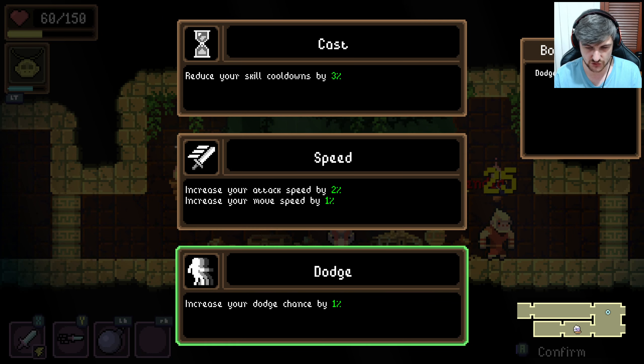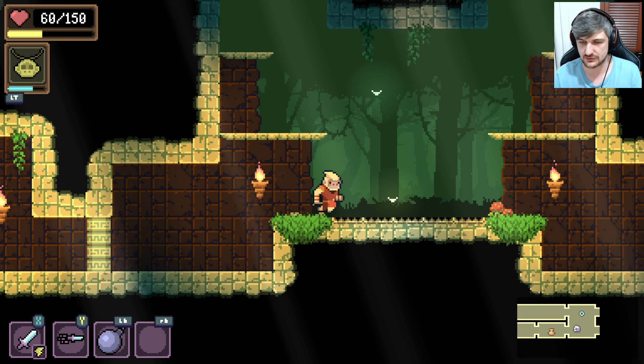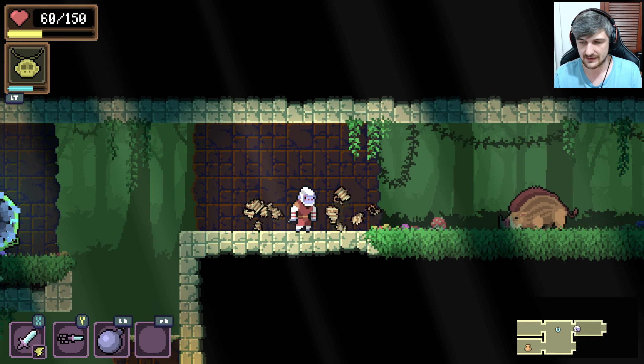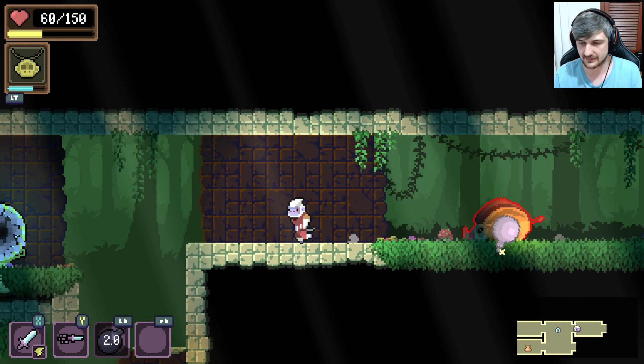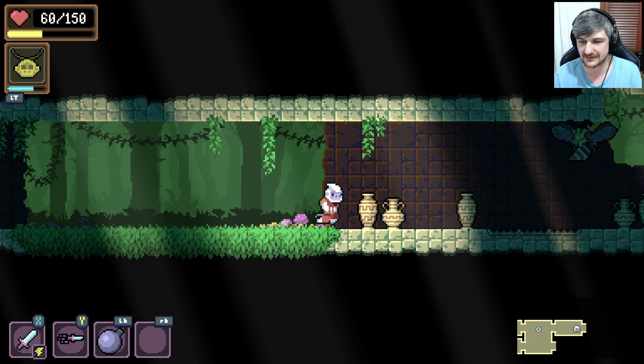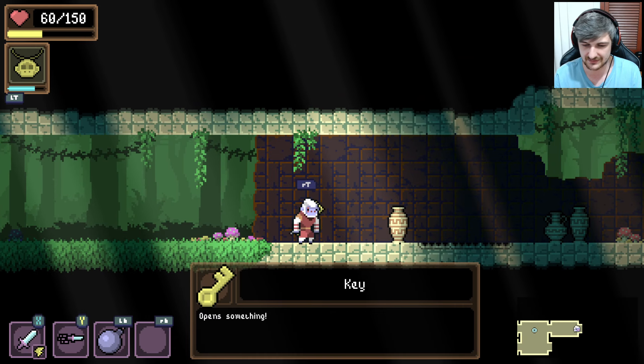Attack speed and move speed. Dodge chance by 1% — none of these are good. These numbers are too small. It's kind of boring, I won't lie. It doesn't make you very excited to be like oh yeah, I get 2% attack speed. It's too negligible — you're not gonna feel it. It doesn't feel good.